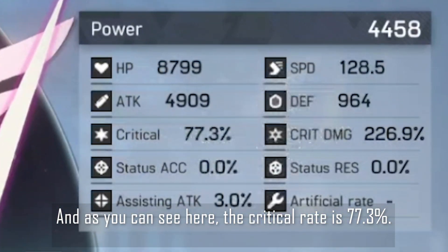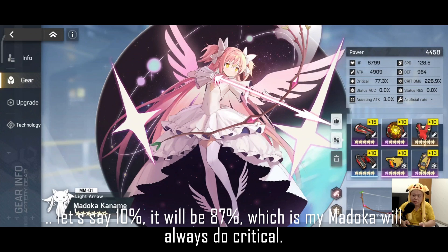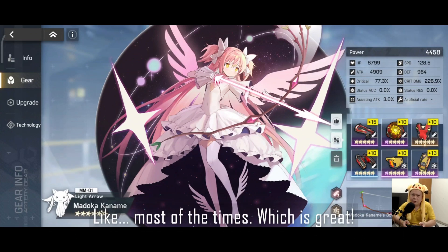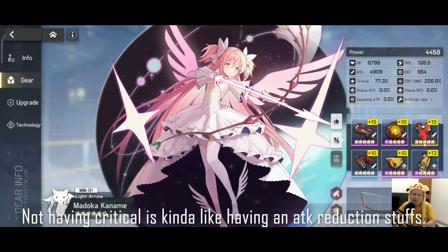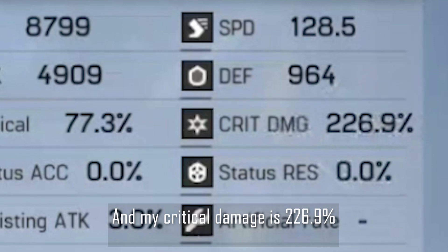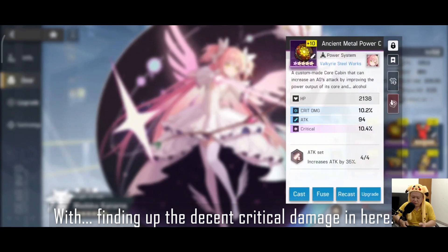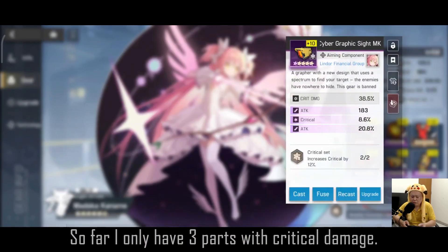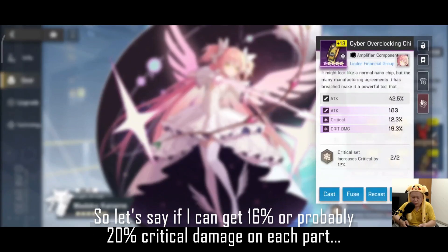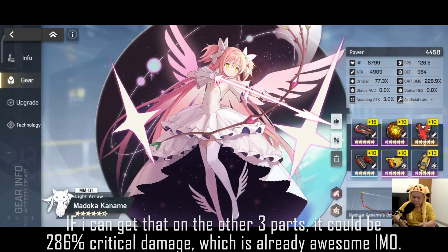As you can see, the critical rate is 77.3%. If I can get critical rate from one more piece — say 10 — it will be 87%, meaning Madoka will almost always crit, which is great. Not having critical hits is kind of like having an attack reduction, so critting all the time is really good. My critical damage is 226.9%. I can still increase it to 270 or even 300 by finding better critical damage rolls. If I can get 16–20 critical damage on the remaining three parts, it could reach 286% critical damage, which is awesome.